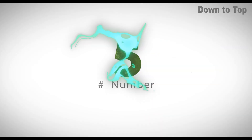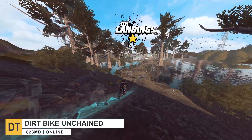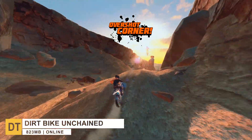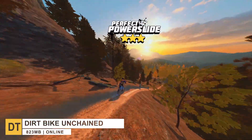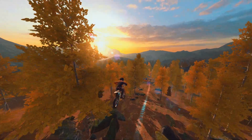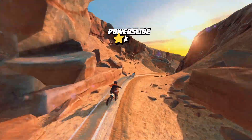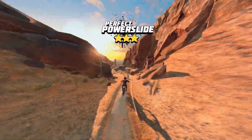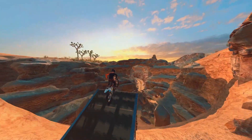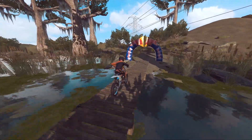Down to number 5, Dirt Bike Unchained. This is a bike racing game published by Red Bull where you play with some of the world's most extreme mountain bikers and compete against players around the world on beautiful trails in the desert, swamp, and forest. You can engage with Red Bull athletes, get real brand bikes and gear. The graphics are really outstanding, you can play with one finger, and you can perform various stunts and wheelies. Overall, the game is full of action and excitement.